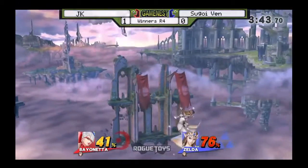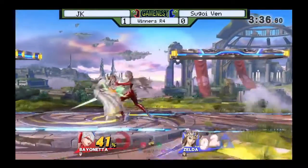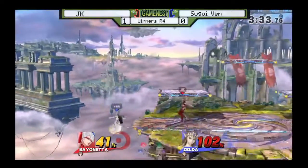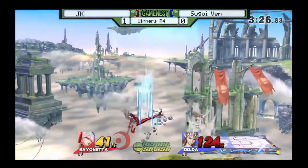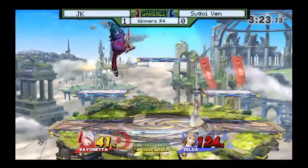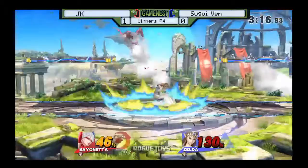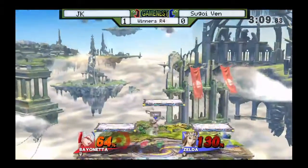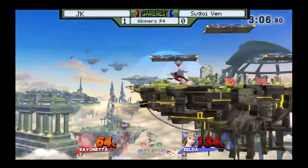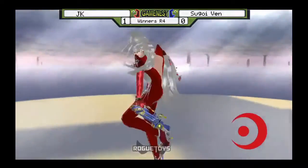This could be very bad for Ben — ninety percent and at the ledge. JK going for a hard read, but Ben going right past it. JK very confident in his edgeguard here, waiting for the air dodge, going for some fancy stuff. He's kinda respecting him off the ledge, not really drop-down spiking or going for those up-Bs. He almost has max rage and now he's going for that sweet spot again — it will kill at this percent, for sure. But he reads the roll in with an F-smash, and JK is going to win that one.